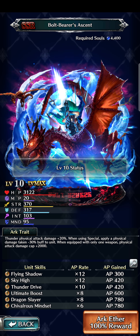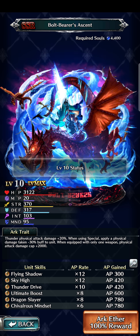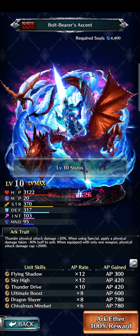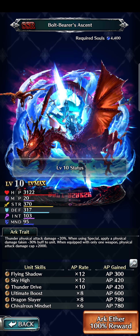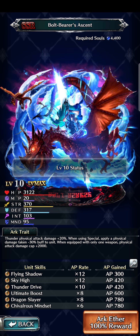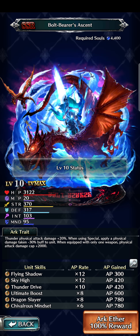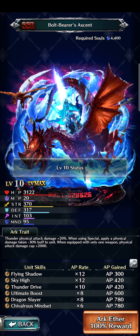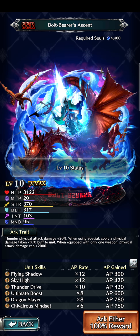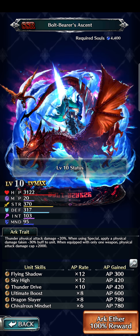The arc we're discussing is Bolt Bearer's Ascent. The arc trait gives thunder physical attack damage +20%, and when using a special, applies physical damage taken minus 30% buff to the unit. When equipped with only one weapon, physical attack damage cap +2,000. So for any single-wielding character — not just Lancevel, it could be A2 or Leona — you're getting a nice damage cap bonus.